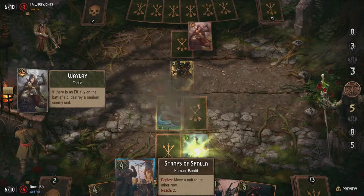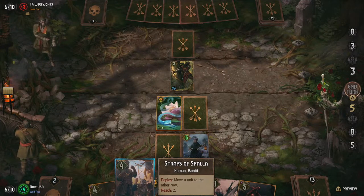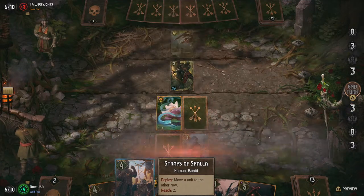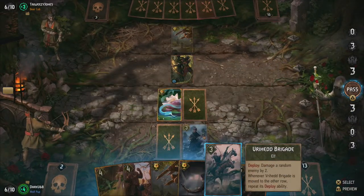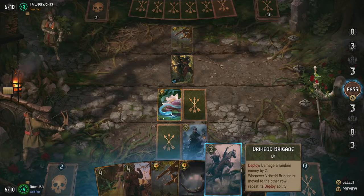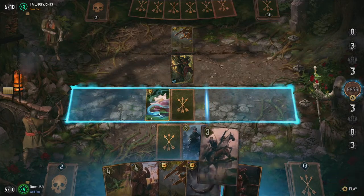And that's all the traps in the game so far, and that is part of the problem with Eldain. Since there are only a few options, your opponent can anticipate what you have available and play their hand accordingly. To offset this, I fill out the rest of my deck with movement units, allowing me to position enemies where they would be most affected by my traps.